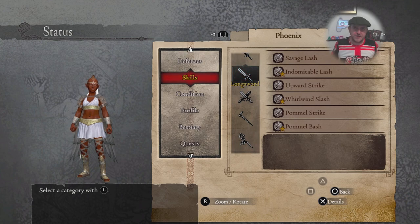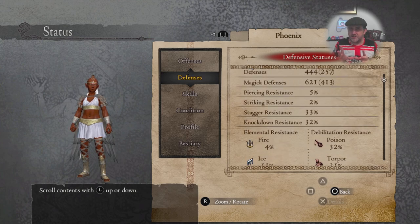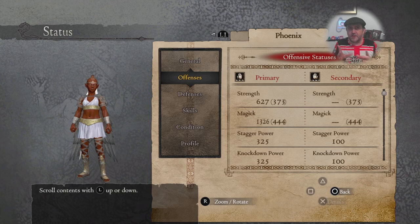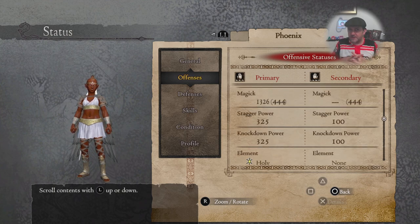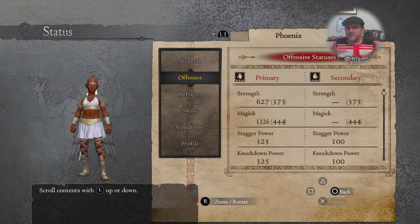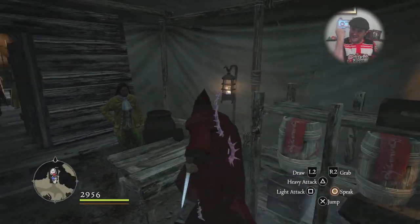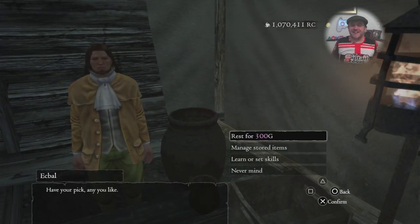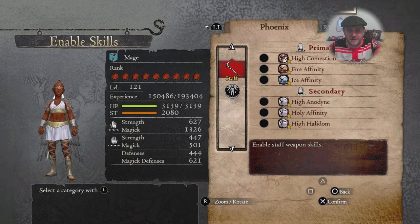Now I just need to change her abilities slightly because her skills at the moment involve a lot of buffing and hardly any attacking. Looking at her offense under skills - at the moment her primary has a bit of knockback, knockdown power, and the element is holy. She almost looks angelic in what she's wearing, but she's got red skin, pointy ears - like a little fire imp. I want her to do holy and fire stuff - holy fire, what a nice crossover!